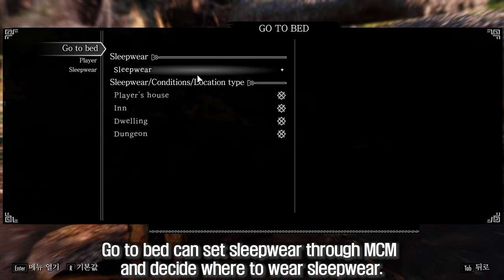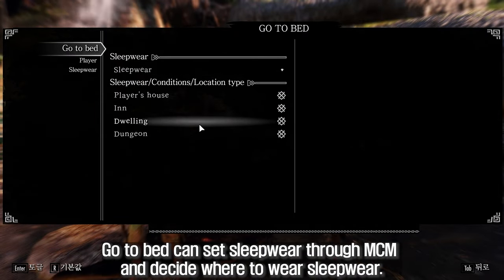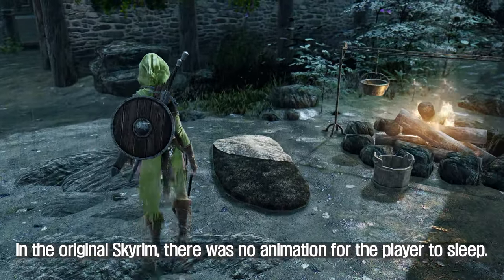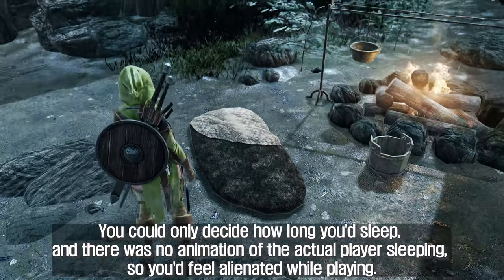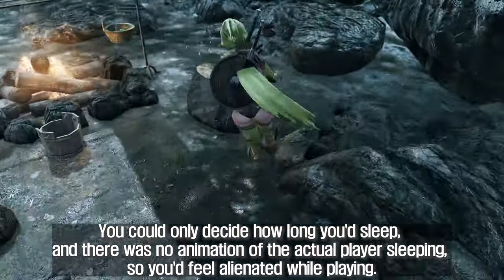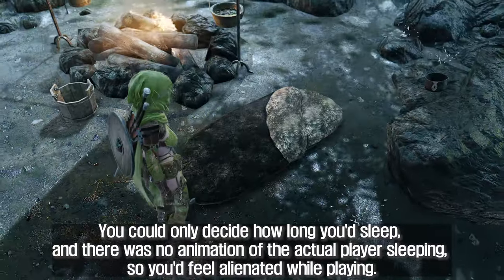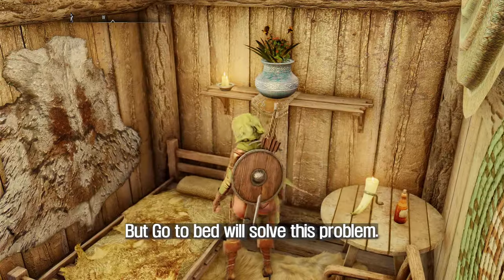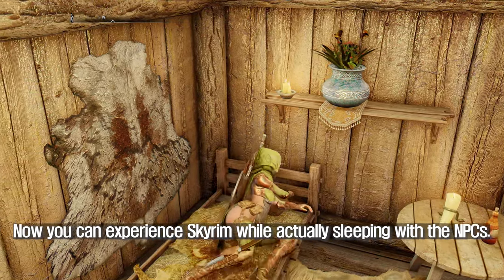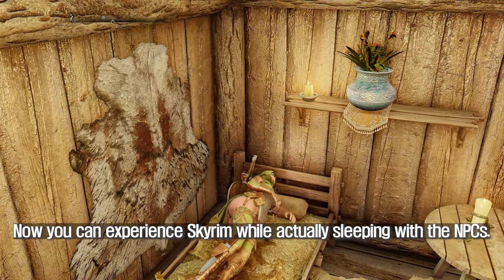Go to Bed can set sleepwear through MCM and decide where to wear sleepwear. In the original Skyrim, there was no animation for the player to sleep — you could only decide how long you'd sleep, with no animation of the actual player sleeping, so you'd feel alienated while playing. But Go to Bed will solve this problem. Now you can experience Skyrim while actually sleeping alongside the NPCs.